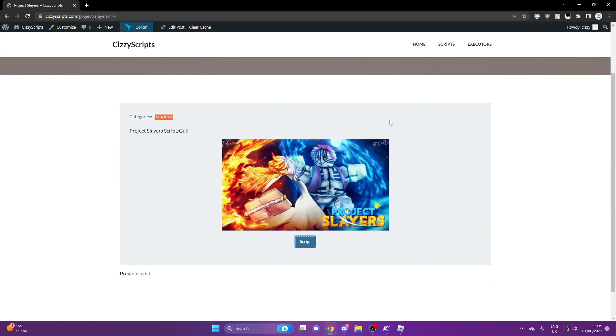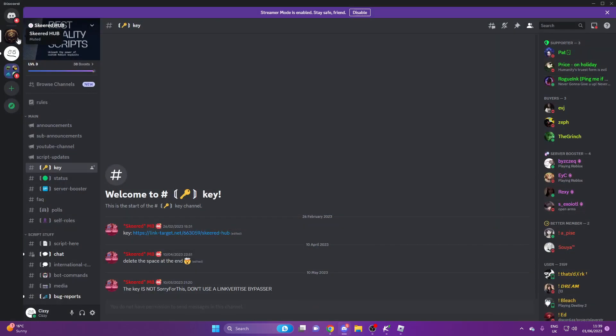I also left the Discord link because you're going to use the Discord to get the key. This is what the Discord looks like — you want to join it, come to key, and open this. But I'll show you guys how to do that in just a minute. And you cannot use a link bypass with a password either — that does not work.